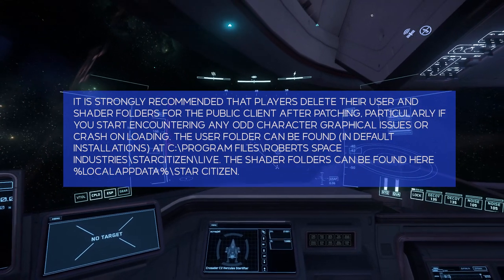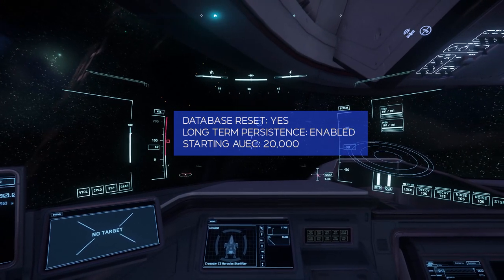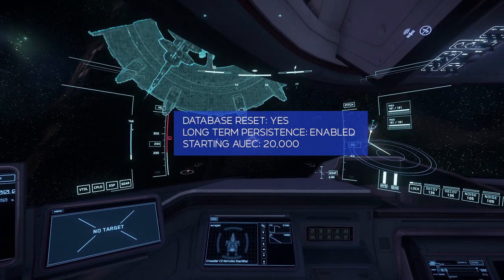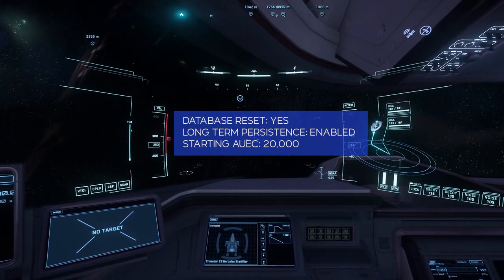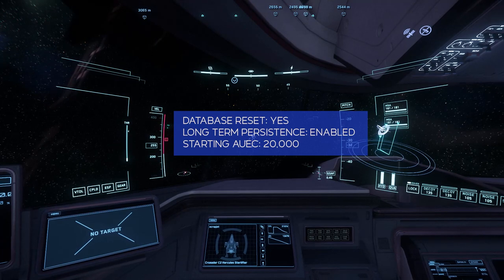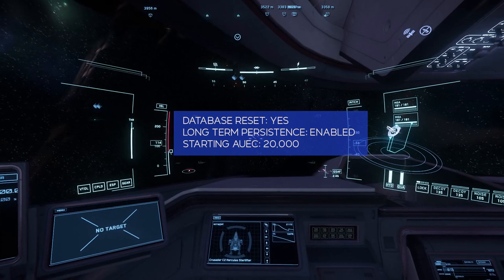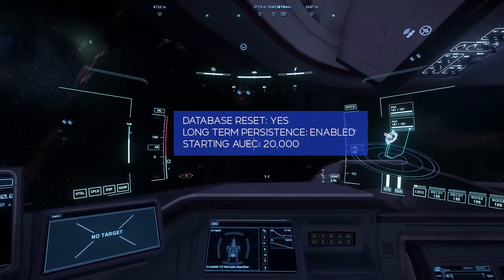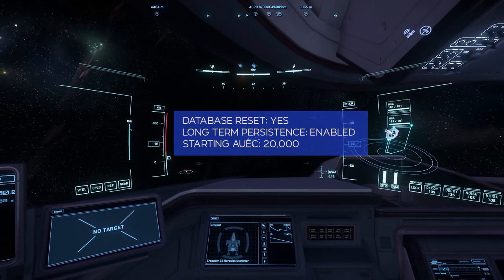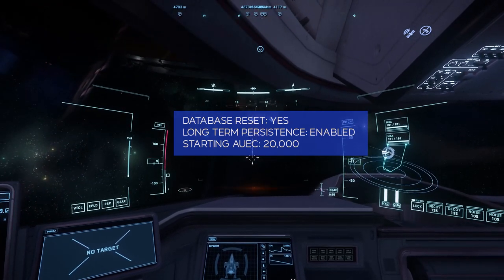I've been playing since yesterday. Next we're hit with a database reset. Long persistence is enabled, which is good. Starting AUEC 20,000 — I don't understand this, because when I logged in after the install, I still had my 180,000 credits. I've heard reports from some of my fellow Star Citizens who actually lost a ton — they went from like 2 million down to almost nothing. So I'm not sure what's going on with that.